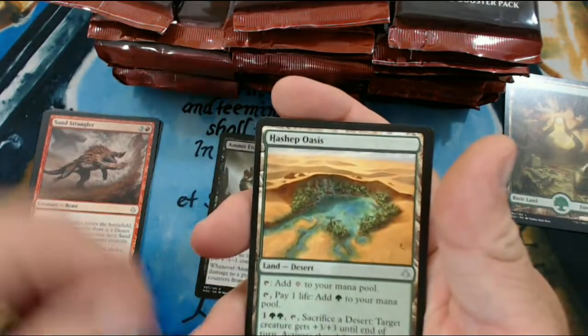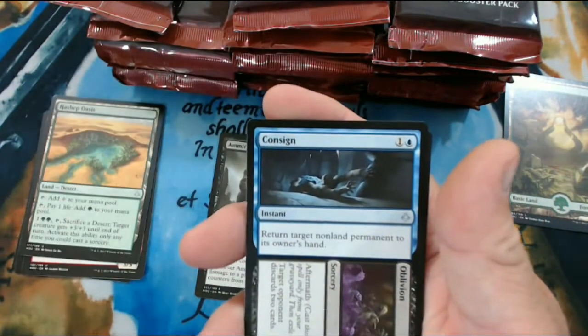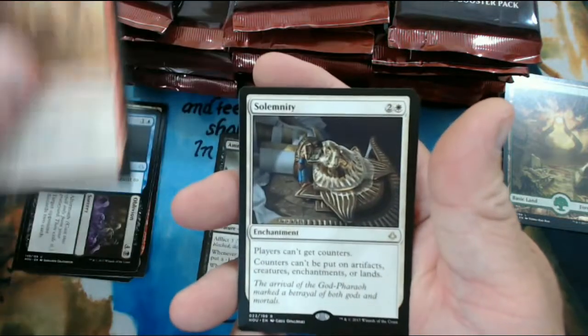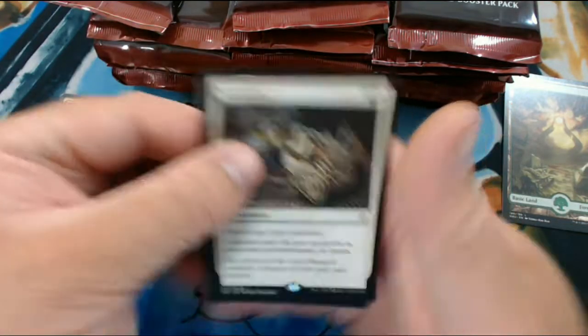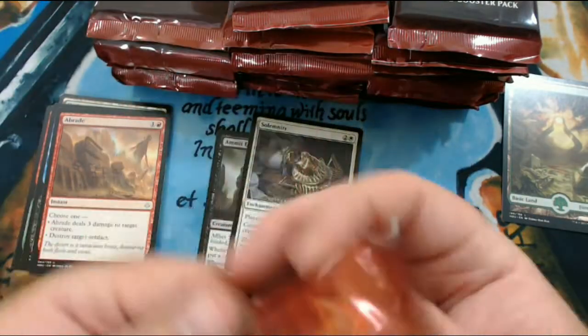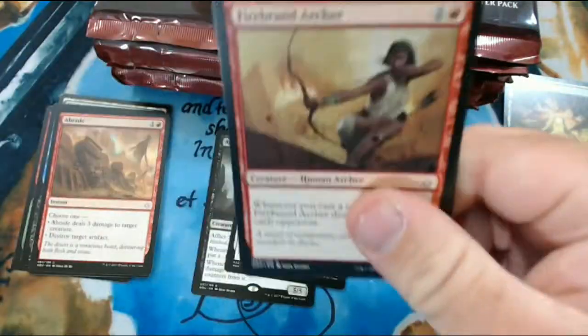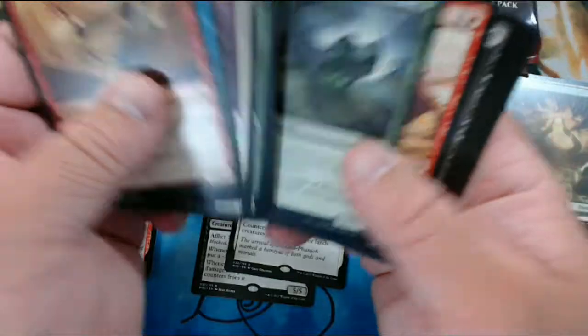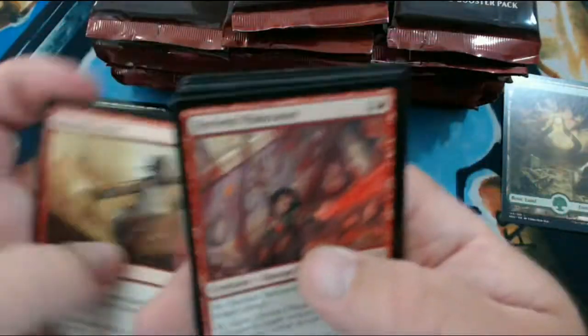We have Hashep Oasis, Consign and Oblivion, Abraid, and Salminity. Pretty sure that's how you pronounce that. Love that card - good stuff. No poison counter for you.